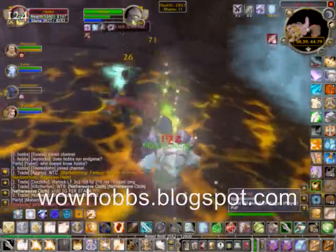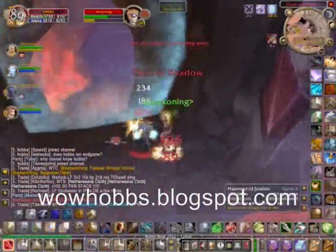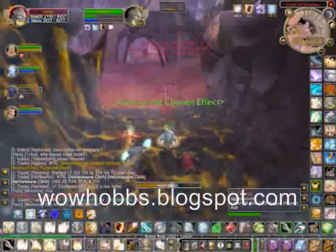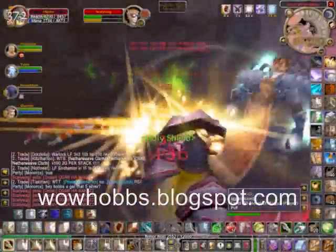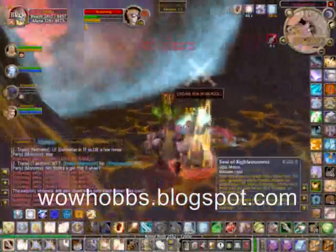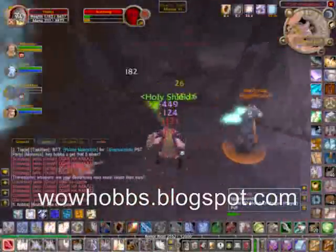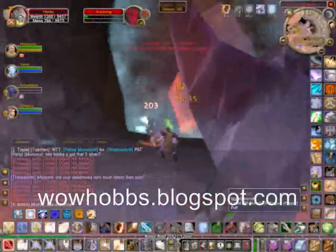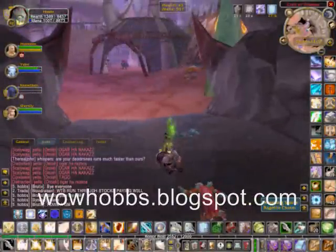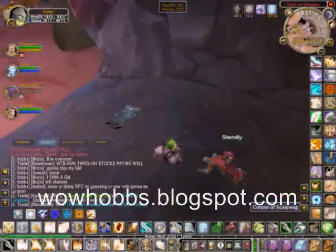One of the perils of actually using this instance is having somebody outside trying to ruin your summoning. We were going out to summon more members because some had to leave, and this rogue kept jumping and killing the lower members. So finally I decided to come out and take them one on one. This was a level 70 versus level 70 fight. One of which was nice — then I brought everybody out to summon up the rest.